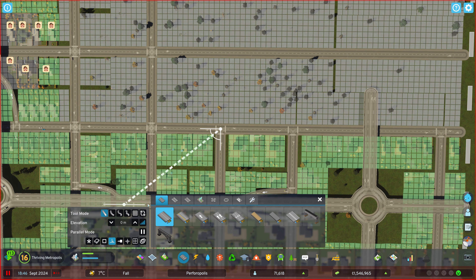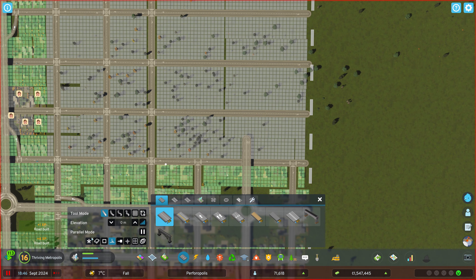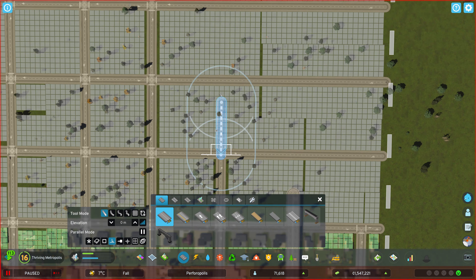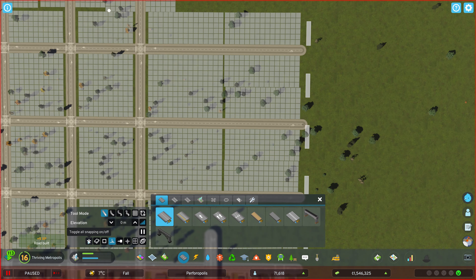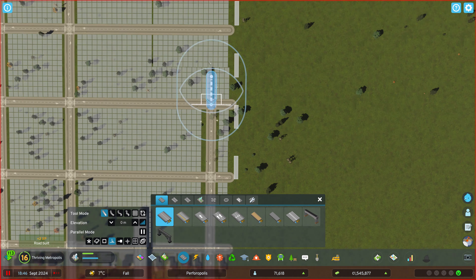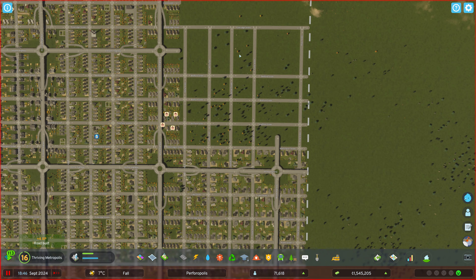We'll do the same thing over here — one, two, three, and four. That'll be fine. And down here: one, two, three, four. Are there hotkeys for these? That would be nice — I don't think there are though. So we'll finally get this one. Angle snap only: one, two, three, and four. So that'll do just fine for getting all of that done.